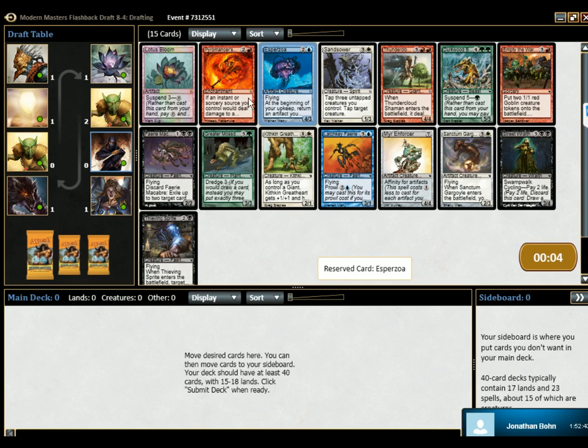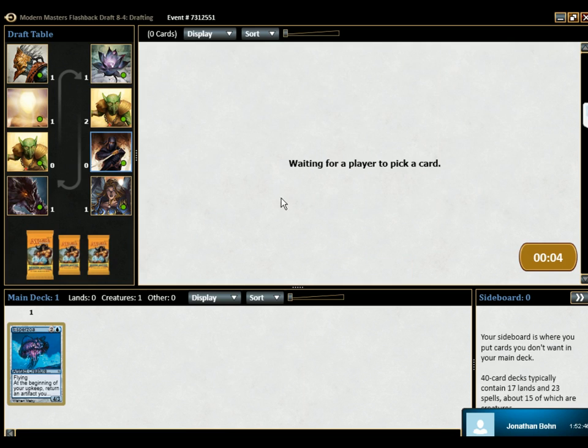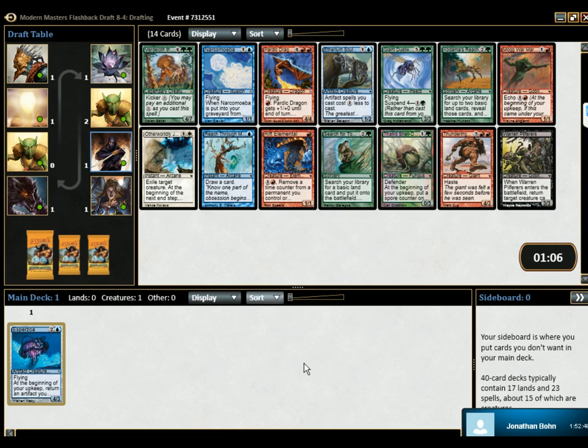So I have another Pyromancer Swath, but I think it's the... The Affinity Decker, though, is pretty good. This thing goes well into that strategy. Premium. Also double Mana Ramp cards.